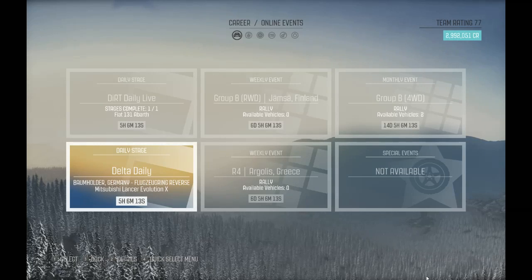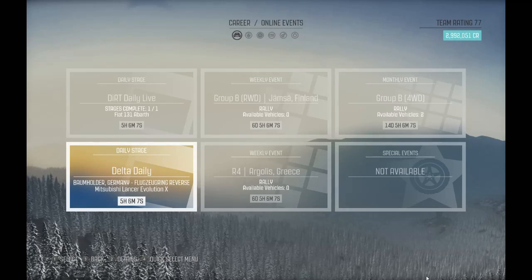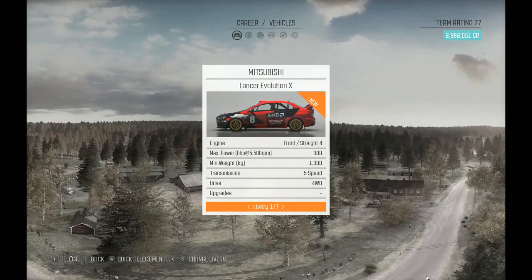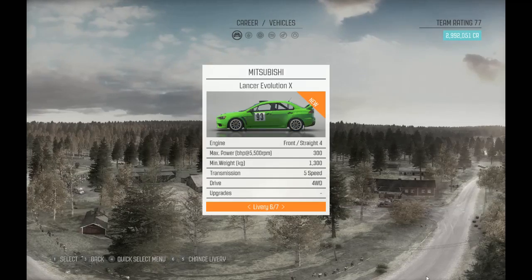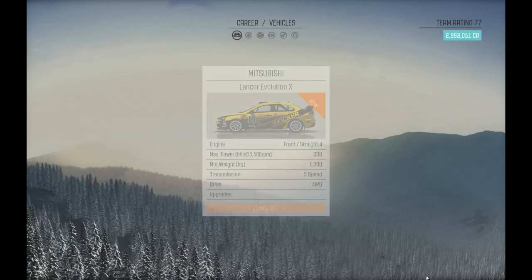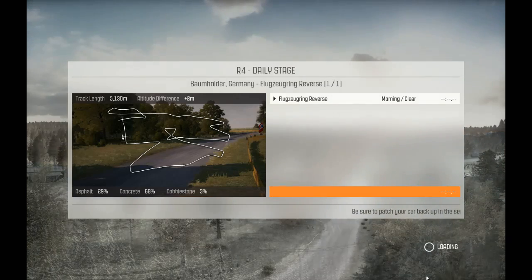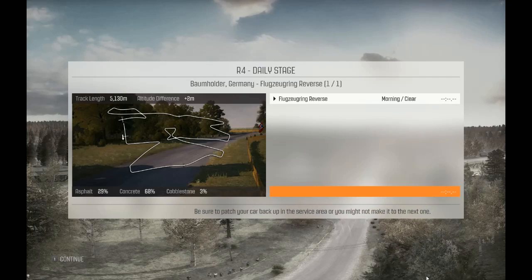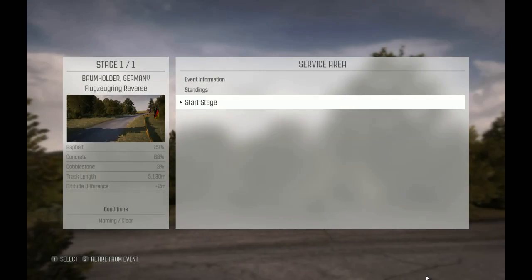Let's try Germany — it's the Daily Delta in the Mitsubishi Evo 10. I haven't driven this car before. What colour? Let's go the yellow. I'm trying to do well here — I need some cash. I'm spending all this money on new cars that I haven't got to yet. Let's see how we go.